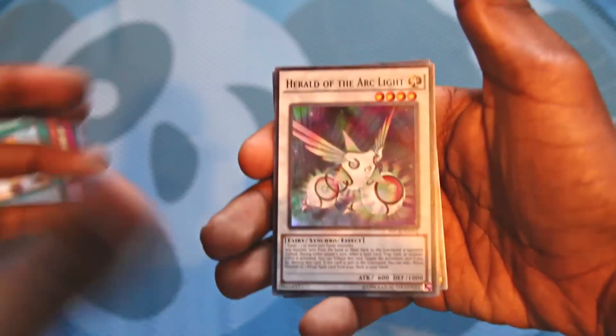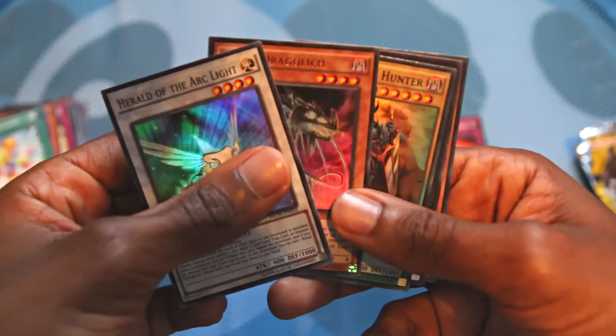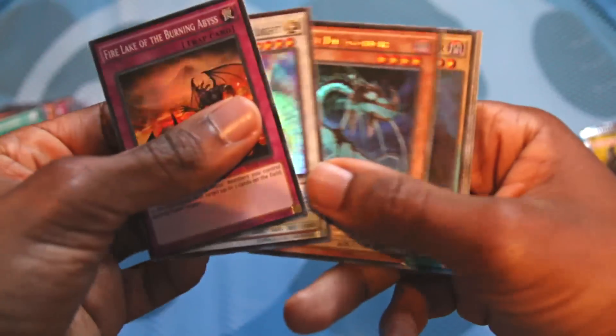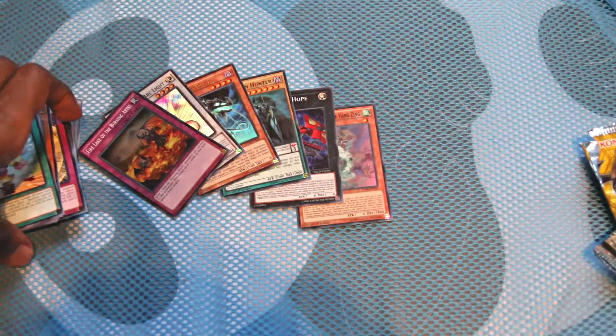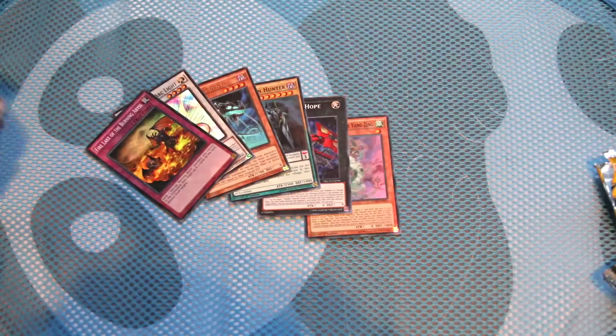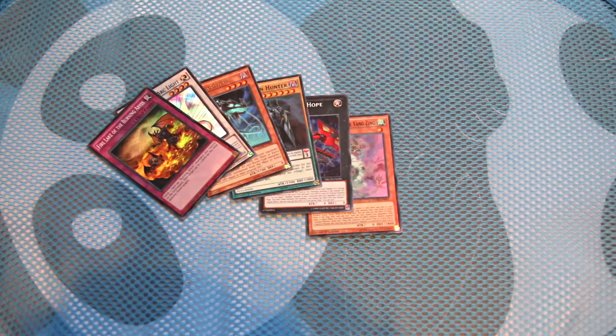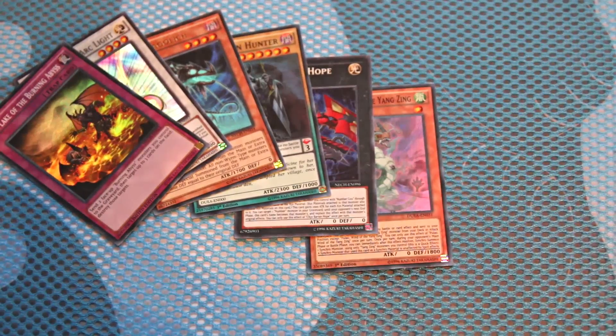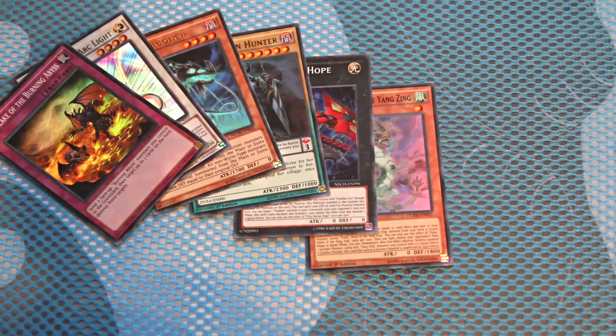Sweet — we've gotten five holos plus Fire Lake as our promo. To wrap up, we got: Herald of the Arc Light, Knight Draco Lich ultra rare, Dragon Horn Hunter, CXYZ Barian Hope, Plo Wind of the Yang Zing — and for those who care, this was our promo. So six holos technically — five holos out of six packs. Not complaining. The panda mat did give us luck. Hope you guys enjoyed this — I know it's kind of random content, but it was entertaining. I was really surprised we got this many holos. Give it a thumbs up, and if you want to see me do more arbitrary pack openings, let me know in the comments. Real content's coming soon — hope you guys enjoyed, I'll catch you later.